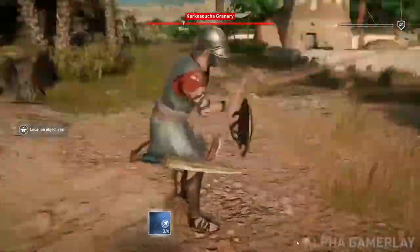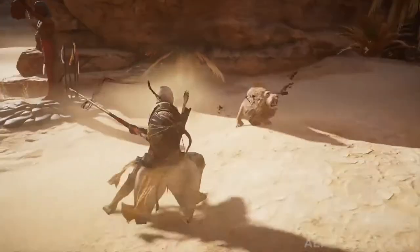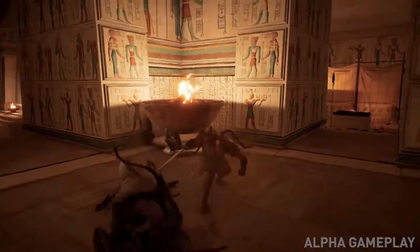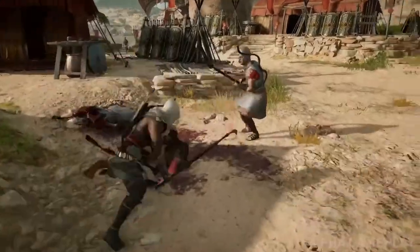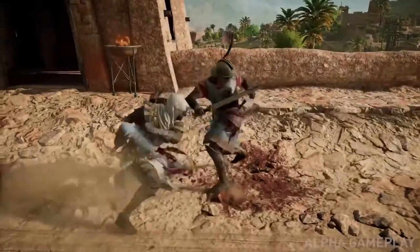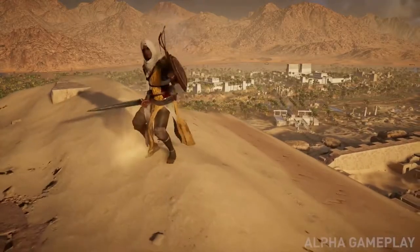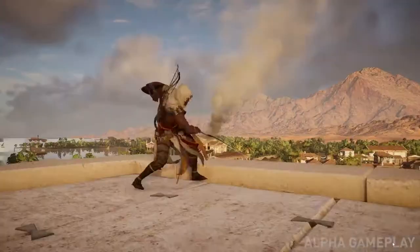For melee weapons, you can fight barehanded, with a sword and shield, with a spear, with heavy blunt weapons like maces, with heavy bladed weapons, or with what we call a scepter — a very fast staff. You can also fight dual-wielded with two short swords. Each weapon has a different combo output based on how you use light and heavy attacks.